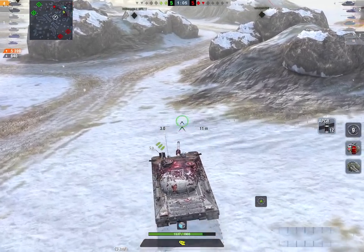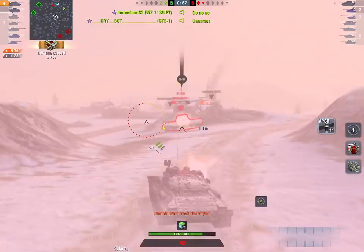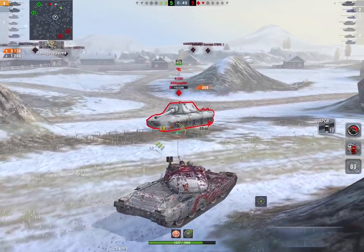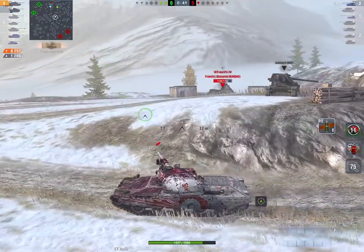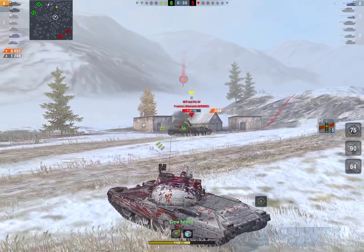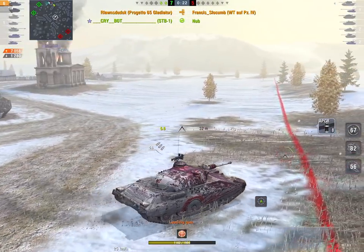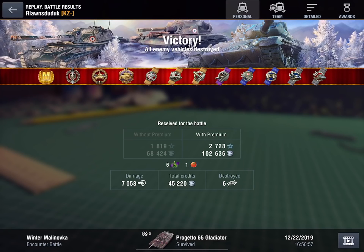The E100 is starting to muscle around, and the Waffle Tractor and E100 are playing. He went for an AP round and bounced — wow, I really thought the E100 would have gone for a HE round there. Instead he's left the Waffle Tractor to reload, and this is shaping into a very, very nice drive for the Progetto. He's letting the reload go — this is why this tank is so dangerous, it's reloading even as we speak. Six kills, 7,000 damage. That was a great game. Good drive, well done, Arlorn's Da Duck — I don't know how you pronounce that, dude, but well done.